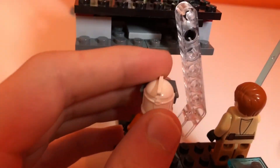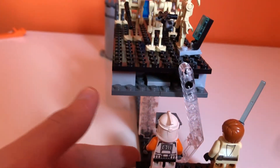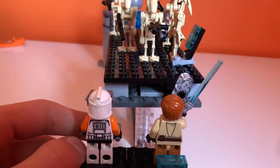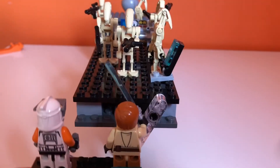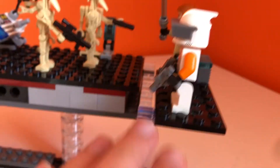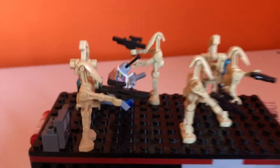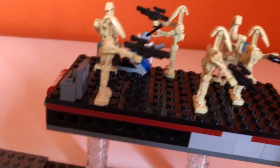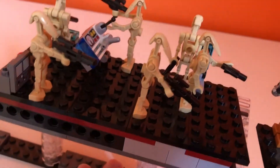Starting off right here, we have Commander Cody and Obi-Wan on an elevator. Basically all you gotta do is just turn it like that and they're about the same level. Right here there are droids basically just guarding the place, doing whatever — not too much. There are a bunch of control panels over here.